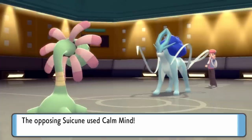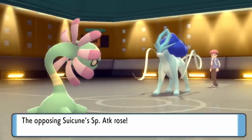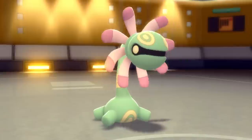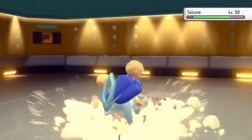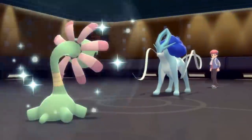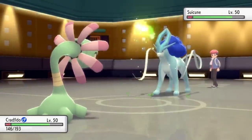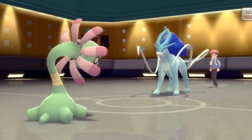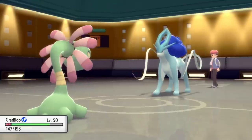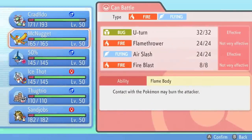I go right for Rock Slide to get some damage on Suicune. I'm thinking if I can knock it to a range where something else can finish it off, I'm fine with that, because Suicune is kind of the arch nemesis of my team. Going for Rock Slide does reveal that I don't have Seed Bomb — which Cradily doesn't get in this gen — so I have no Grass coverage. But I can still have the upper hand if I chip it down to range where something like a Crunch from Sharpedo can do the trick.